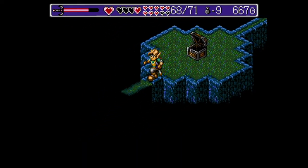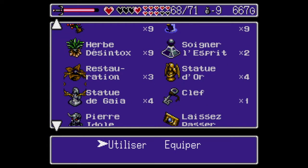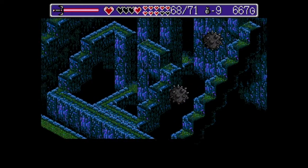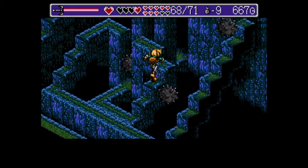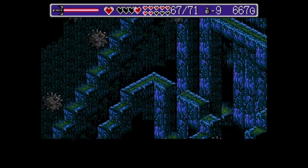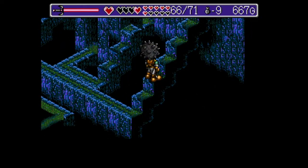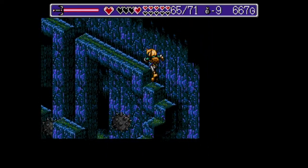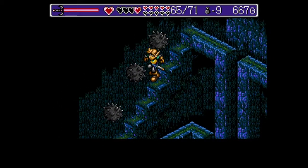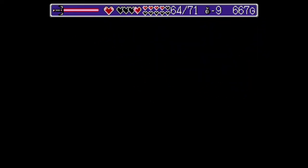Parfait. La lanterne, vous allez pouvoir l'utiliser dès la salle suivante. De manière à l'éclairer. En fait, le fait de l'éclairer avec la lanterne, ça devient un éclairage permanent. Vous pouvez ensuite utiliser d'autres objets, mais si vous utilisez un autre objet dans la pièce, tel que cette Gaïa par exemple, la lanterne s'arrête. Donc il faut la réactionner pour pouvoir se retrouver dans la lumière.